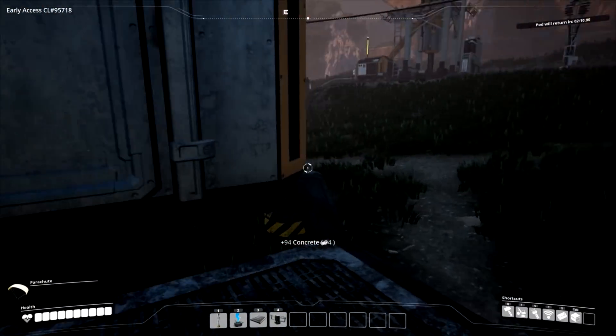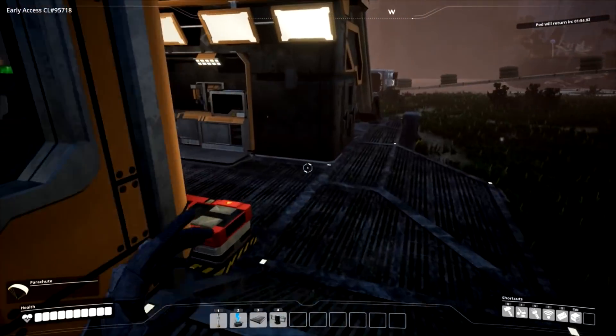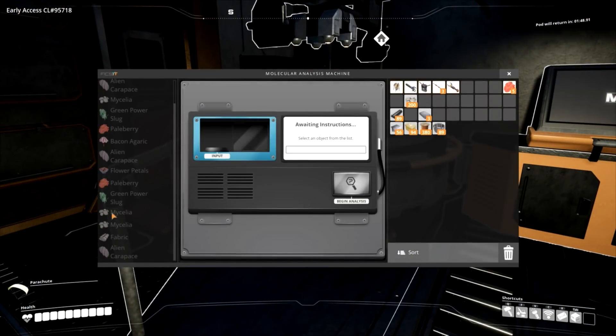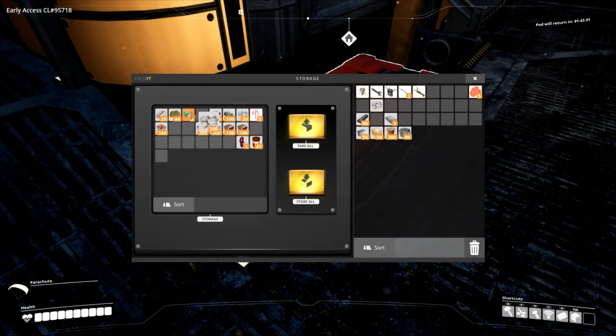Now that we've got all of those going, is there anything else we can research? Maybe a better parachute? Nope. We've done a lot of research. We've fully researched mycelia - they can be biofuel, they can be fabric, and there were some healing properties I don't remember exactly.